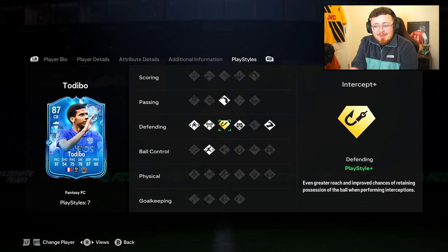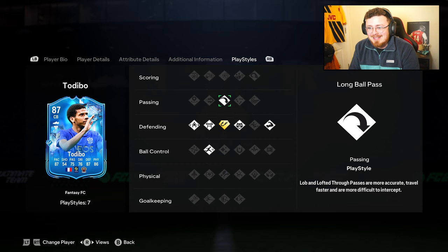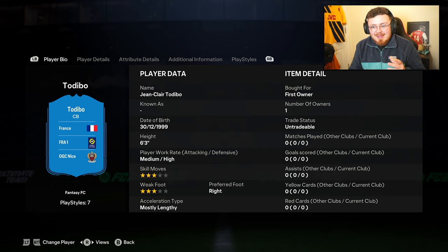We have every single defending playstyle apart from slide tackle — there's Bruiser, Anticipate, Intercept Plus, which I'm a fan of. I had the 85-rated evolution Saliba for a thousand-plus games rocking that playstyle. Block and Jockey are also there, as well as Rapid, which is nice for a center back, and Long Ball Pass. The card itself is six-foot-three, medium-high work rates.